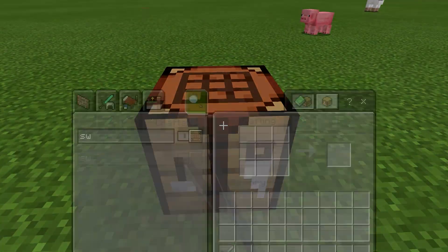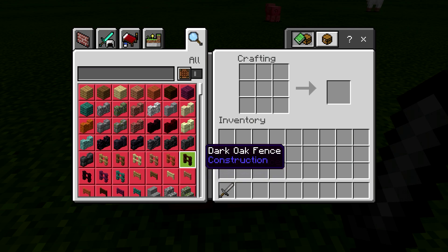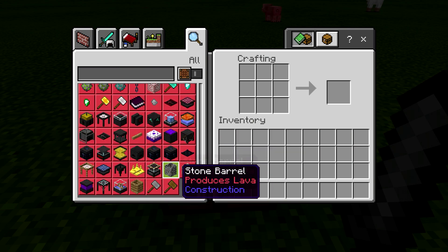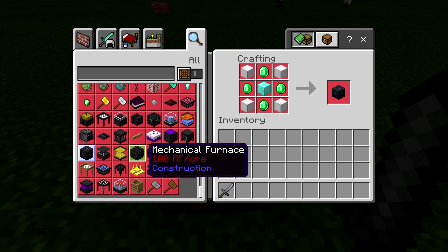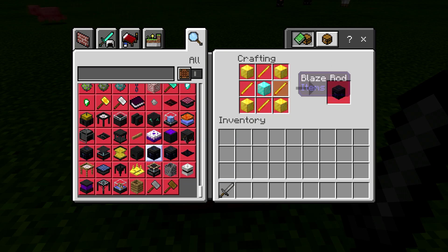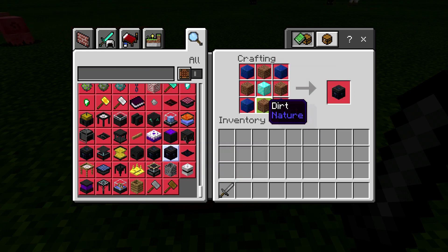Let's look at the recipes on them first. We have a hostile spawner — a little bit expensive but resources shouldn't be a problem. The nether spawner: the blaze rods might be tricky to get, you'll have to go into the nether, but you only need four of them. And then the passive spawner, which isn't really all that bad.